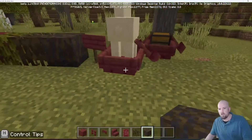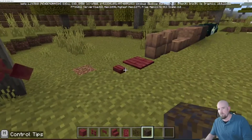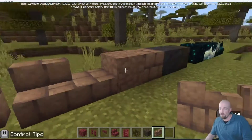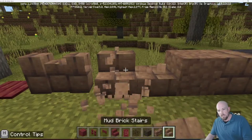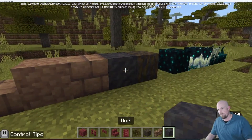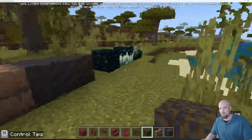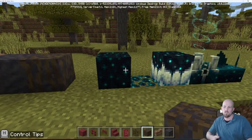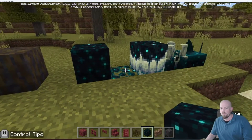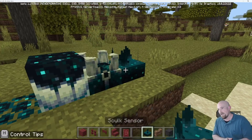We've also got signs, buttons, and pressure plates — all in that maroon color representing mangroves. Then with mud we've got mud bricks, brick walls, brick stairs, brick slabs, packed mud, plain mud, and mud combined with roots. There are also some new blocks leaning more toward the Nether space: skulk, skulk vein, skulk catalyst, the shrieker, and the skulk sensor.